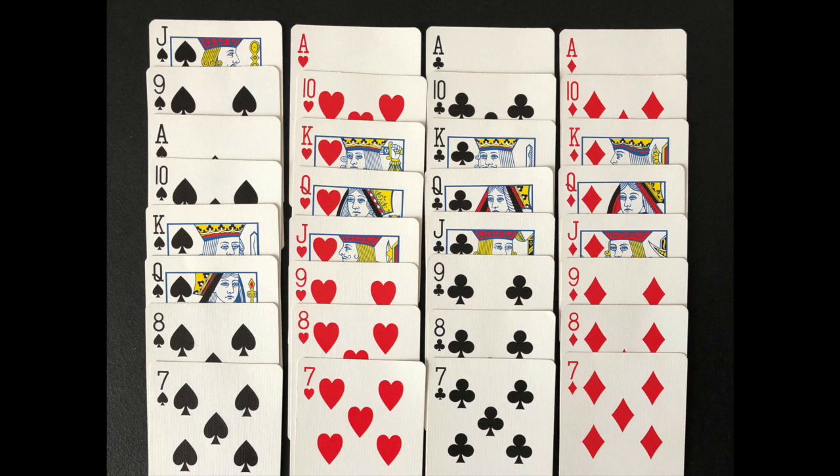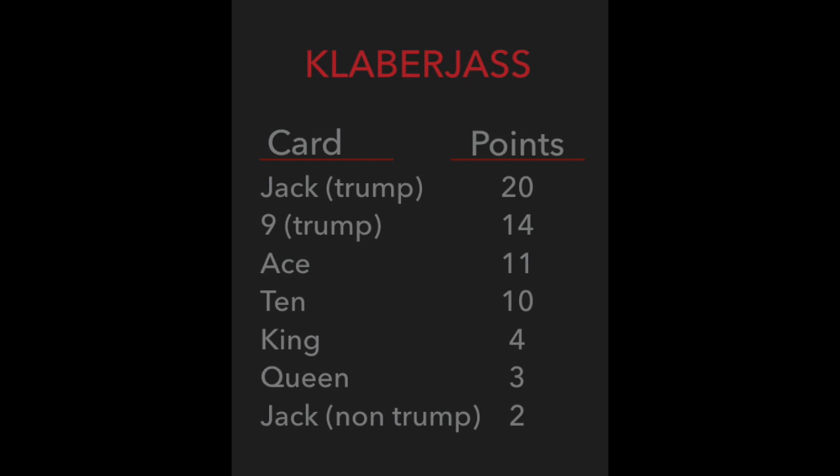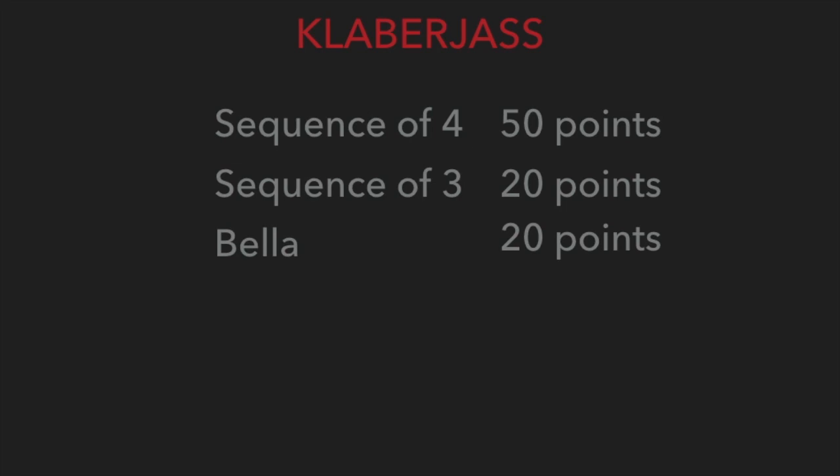The object of the game is to score more points than your opponent. Points are scored by winning tricks containing certain cards. Points are also scored for having the best sequence and for having a Bella, which is the king and queen in the trump suit. These will be covered in more detail later.